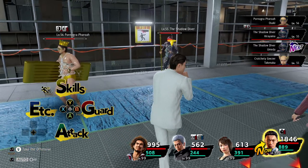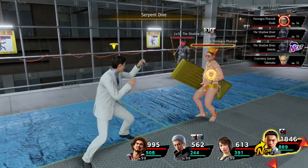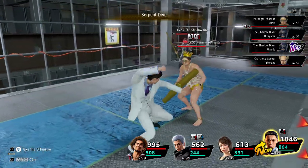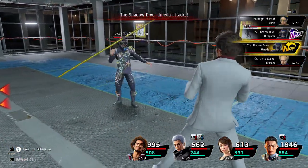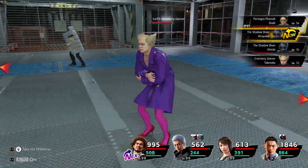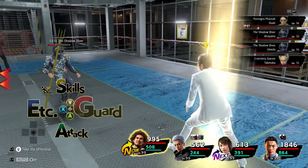His next attack is the Serpent Dive. This is going to look pretty familiar to anyone that was in your party. Nice and simple, and again you can get the follow-up. Not really much else to say in regards to that.